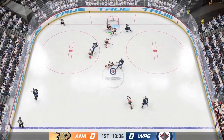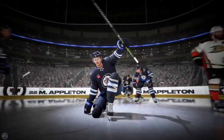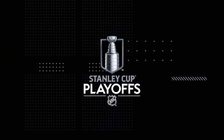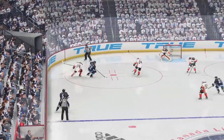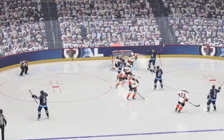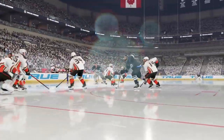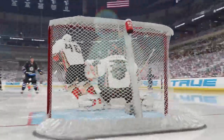Looking to make something happen along the boards — they score! This is exactly why you send bodies to the front of the net. You want to create a screen, and the goaltender drops into the butterfly position as a default and is battling to find the puck. He can't find it and beats him clean.